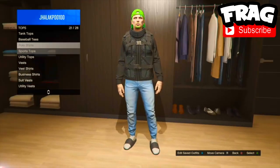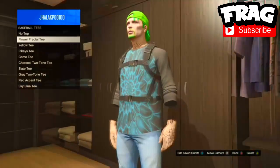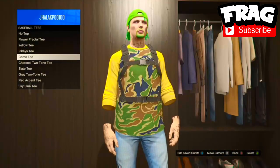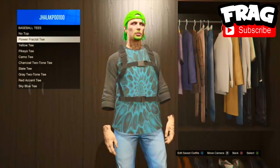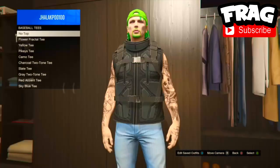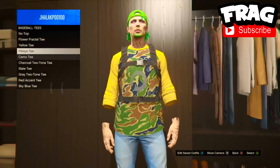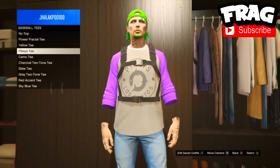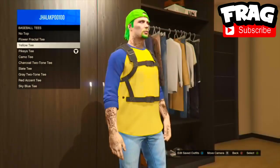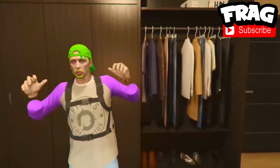Then go and buy the black utility vest. Once you've bought it, go to any baseball tee — make sure you have them purchased — and you will notice that your hands are invisible, well your cufflinks are. That's the final glitch. I hope you guys enjoyed. Please check out iCrazyGamer, link in description, and check out my new account in description as well. It's been Strike and I'm out — peace.